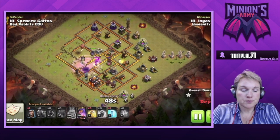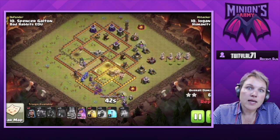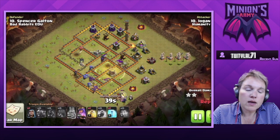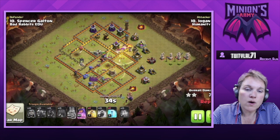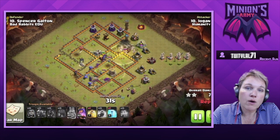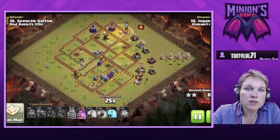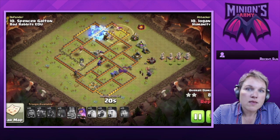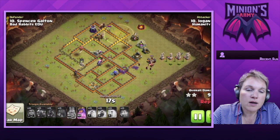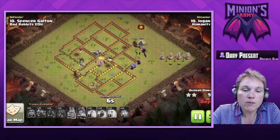The hogs move around the base counterclockwise and are easy to keep within the heal spell because the defenses are stacked together, making it easy to predict when to drop heals. If you have all your hogs together, the base-building counter for hogs would be to separate those defenses and try to get the hogs to split — especially using a tesla equidistant from another defense to cause a split. Separating the hog pack is the goal to fend them off. Great hit, Logan.